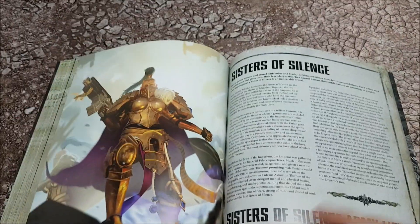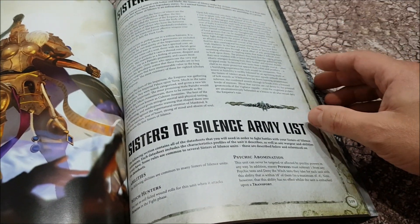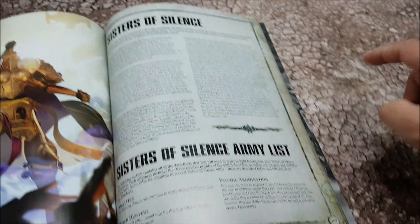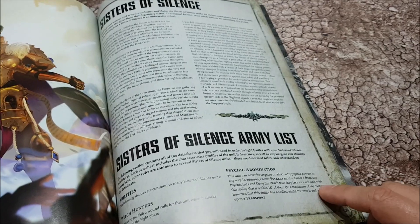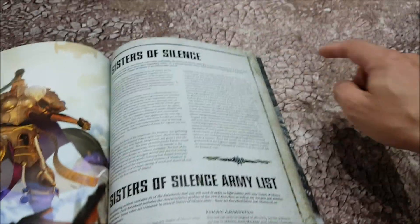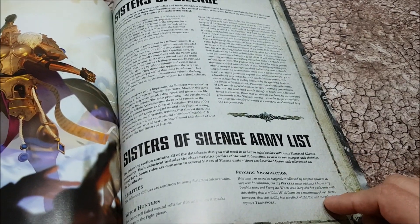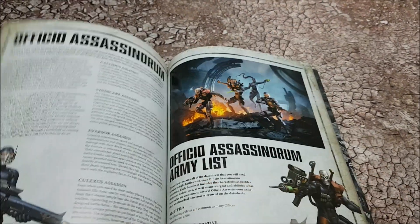After the Astra Telepathica we have the Sisters of Silence. They're still Psychic Abominations - basically minus one for every Psychic test or Deny the Witch test for every Sisters of Silence unit within 18 inches. If you have two Sisters of Silence units that's minus two, up to a maximum of minus four. They can never be targeted or affected by any Psychic powers whatsoever, and they come with their own Rhino now so you can transport them.